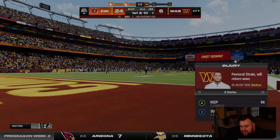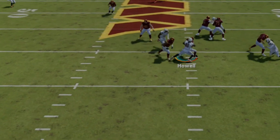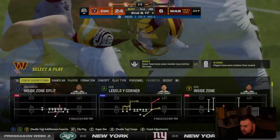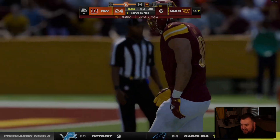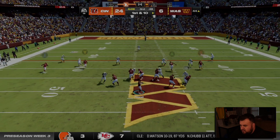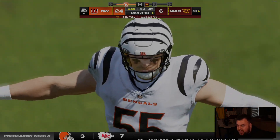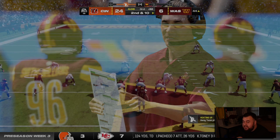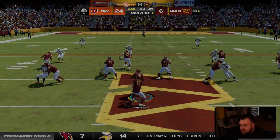Leno is getting absolutely torched off the left side by Melvin Ingram. Montez Sweat finally makes a play — honestly he has looked so much better than Chase Young this preseason. Sam Howell is the most inaccurate quarterback on a curl route I have ever seen. Not only does he take six seconds to get the ball out, he misses wide. I'm almost terrified to have a play with that route in it.